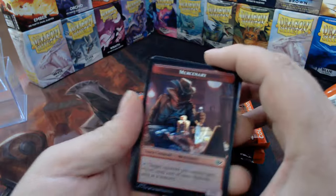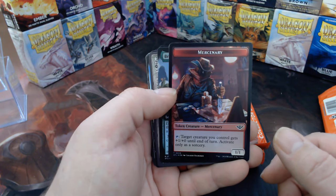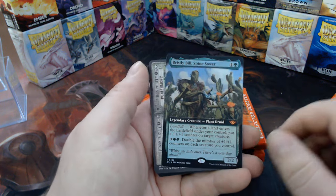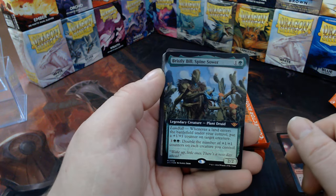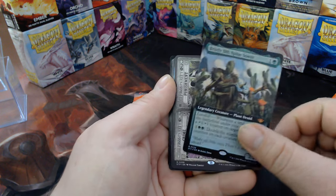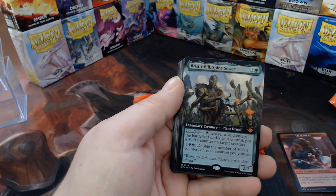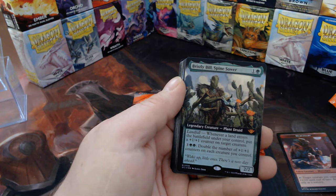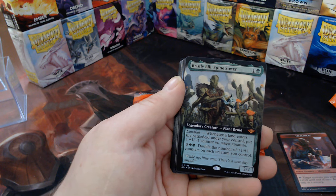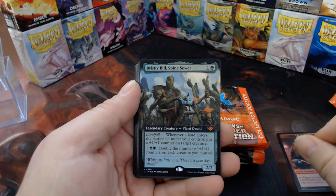We got a mercenary token — this is the most popular token I think, because there's a whole bunch of cards that use it. There's Bristly Bill — I need one legend. This was the second one; I just got this one the other day. Bristly Bill: whenever landfall, put a +1/+1 counter on target creature. Five mana colon: double the number of +1/+1 counters on your team. That seems pretty good. It's a good thing you can't produce mass amounts of mana in green.